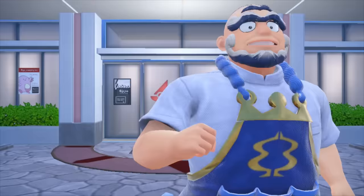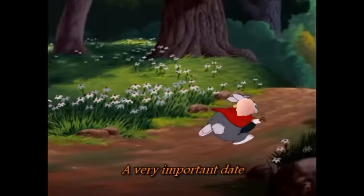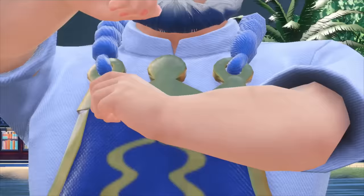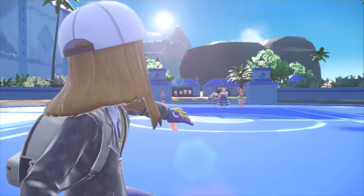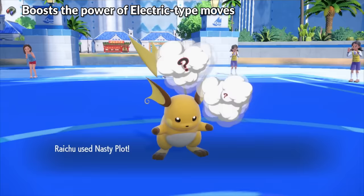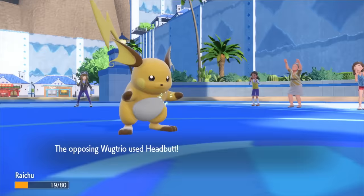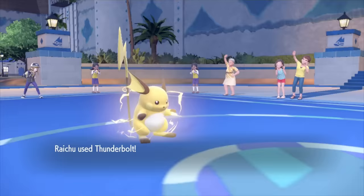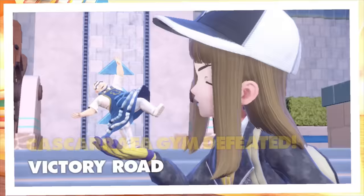Next up is the gym leader Kofu, whose spirit animal seems to be the white rabbit from Alice in Wonderland. Slow down bub, I'm here to return your wallet. So let's get this battle started. Before challenging Kofu, I equipped Raichu with the Magnet. With its shocking power boost, I only needed one Nasty Plot to start sweeping every one of his Pokemon. Raichu swept through every single one of his water types — halfway done with the gym challenge.